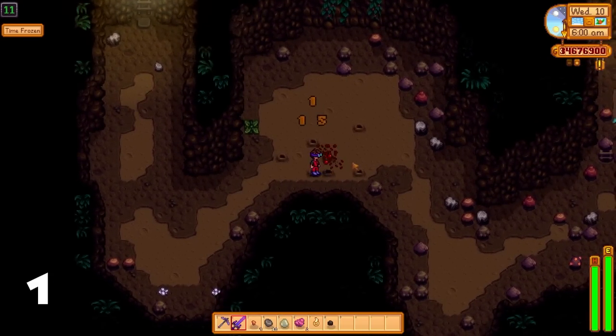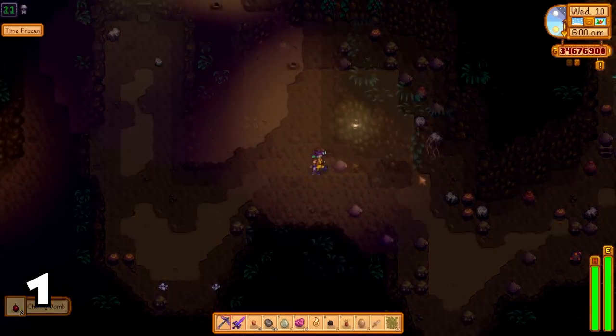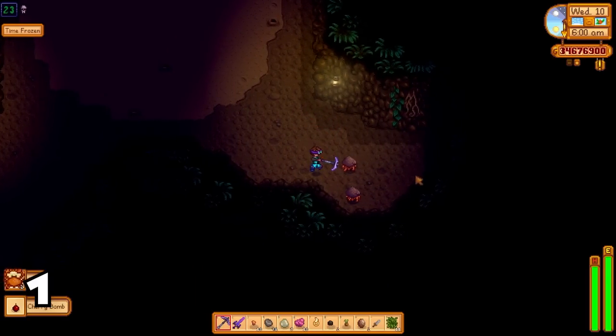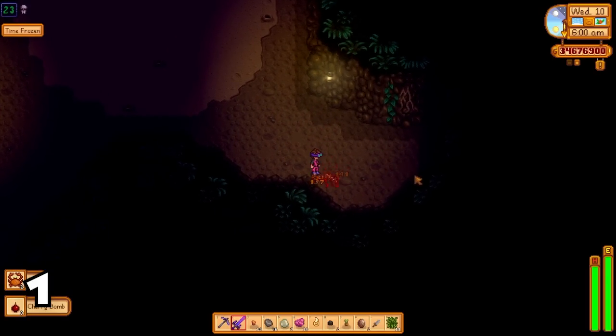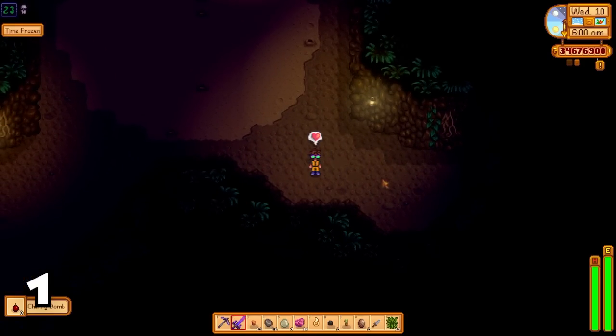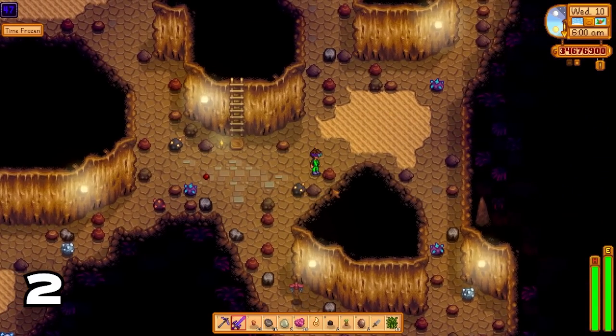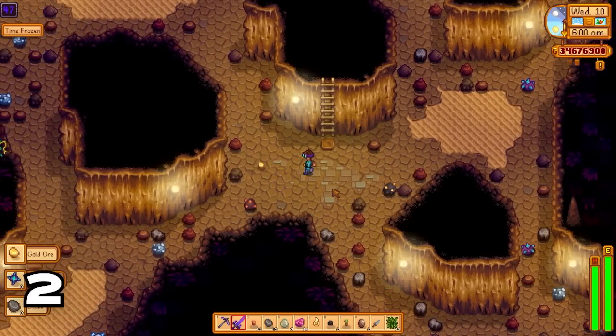Cave doggies and rock crabs have a chance to drop cherry bombs. Cherry bombs are so underrated because they can one-shot anything in the game despite being a starter bomb. Let's put a cherry bomb down here in the Skull Cavern just to show you that even though it has a small explosion, it will take out iridium nodes no problem.